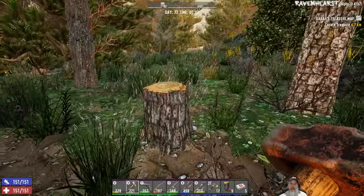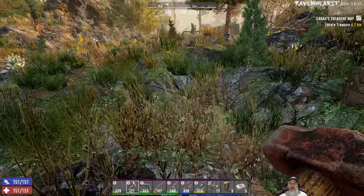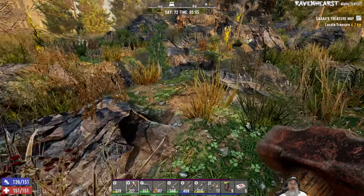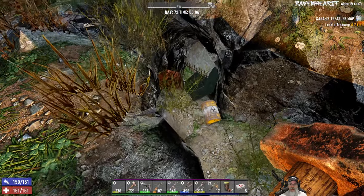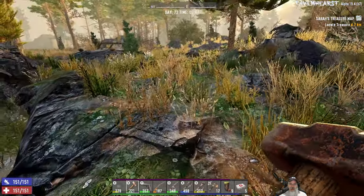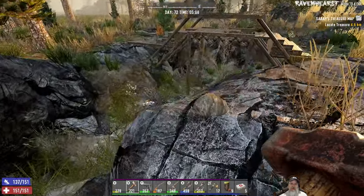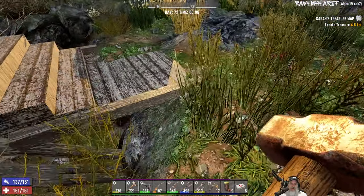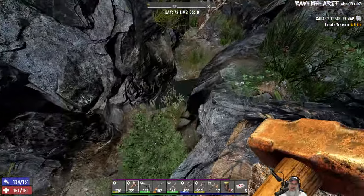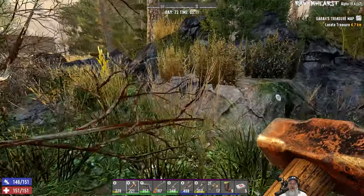Anyway, this is kind of an interesting place. It's got like this ditch here with some water, and it looks like maybe it goes down underground or something. There are a couple of pockets of water, but it's not really anything major. There's a little pocket of water right there too. It's just really unusual.